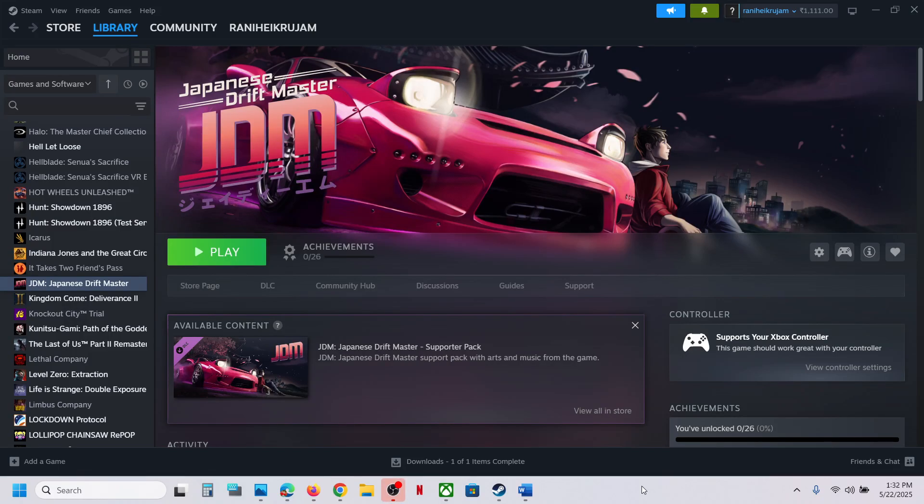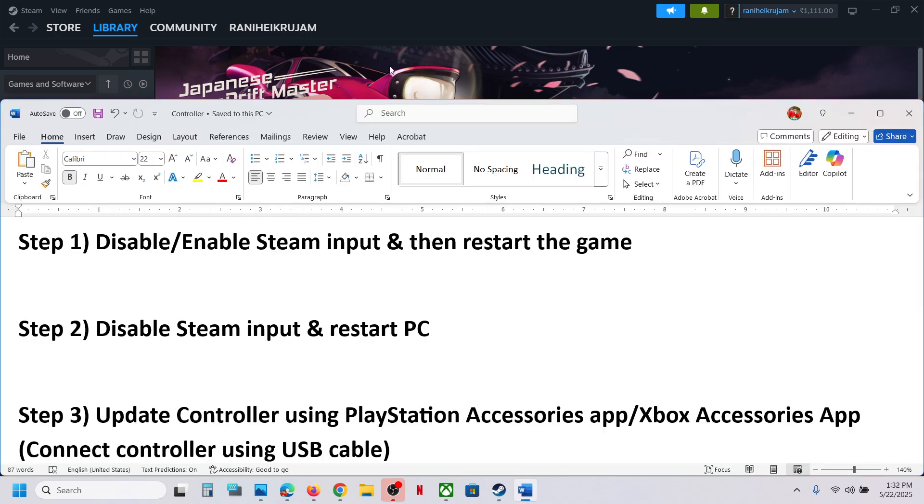Hello guys, welcome to my channel. Today in this video I'm going to show you how to fix when a controller is not working with a game on a Windows computer. The first step is to disable or enable Steam input.